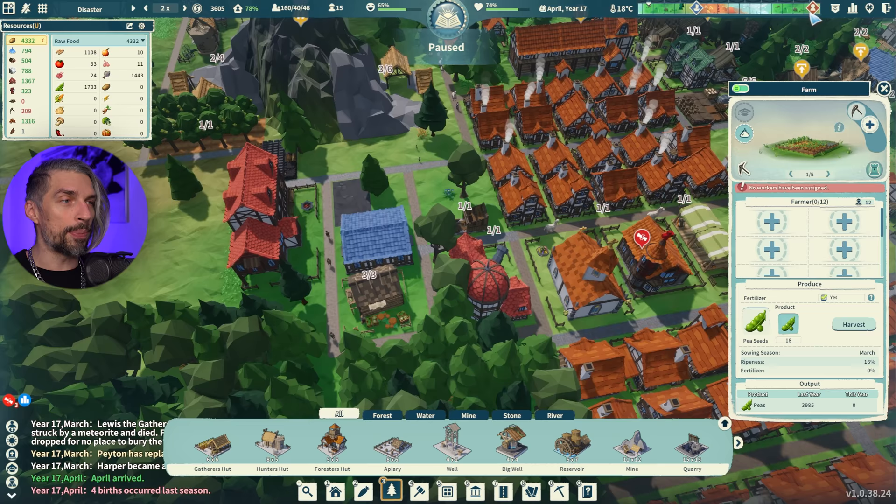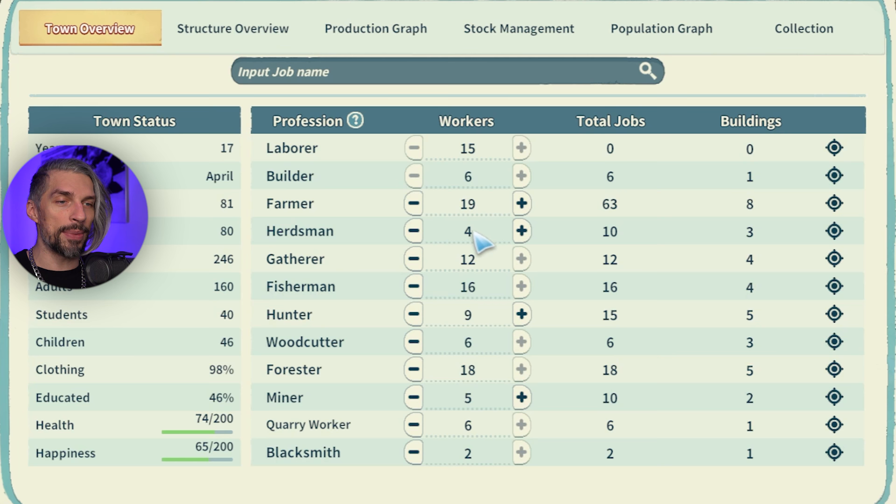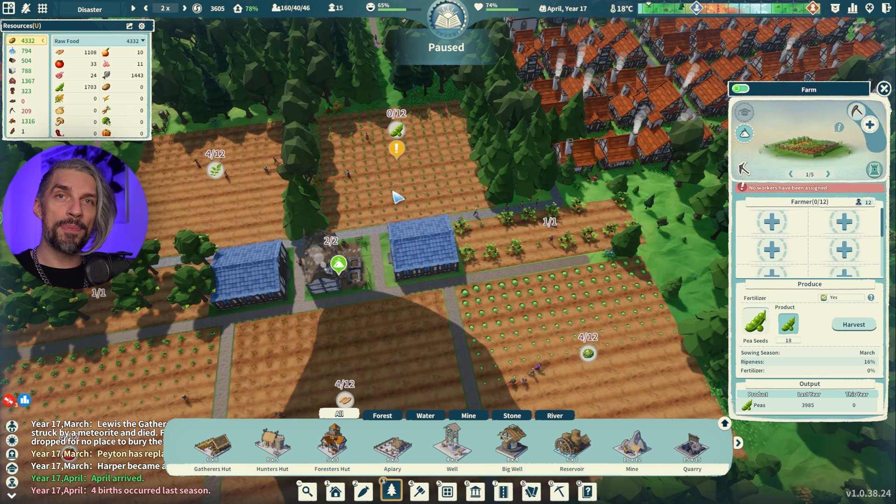From roughly April to August or September you can reassign your farmers to other workplaces and optimize production. You can do this through the Town Overview by reassigning people. Farmers work maybe four months of the year — that's one third — so divide your workers by three. With peas giving 4,000 food divided by four effective workers, each person produces about 1,000 food per year. That's probably the best production you can get, and with better seeds or better farms it can be even higher.